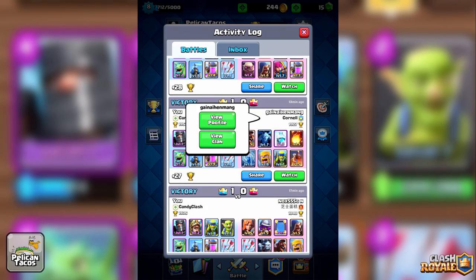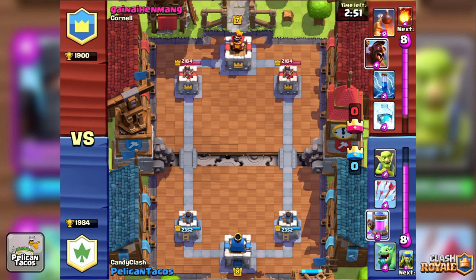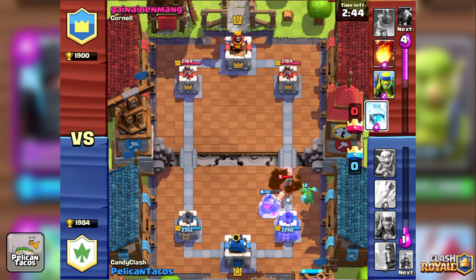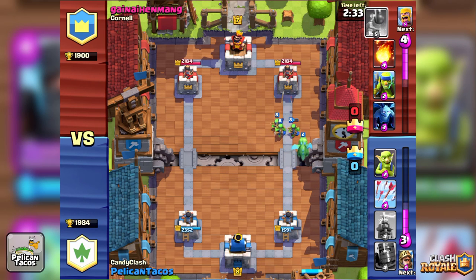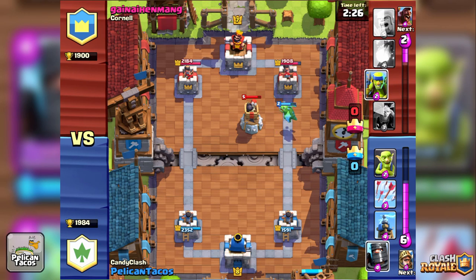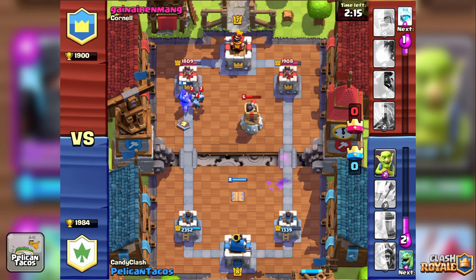Let's head on over to the next one — fighting Mr. Gain now. I'm fighting a lot of level sevens right now, and I'm not too excited about the Dark Prince since I'm a level eight, so I'm not as good as I could be. I'm going to drop the Elixir Collector right off the bat because I have no clue whether he has the free spell. He did, so if I hadn't dropped that Elixir Collector that would have been bad news. At this point I know he doesn't have much elixir. He had the Bomb Tower, so I decided to push on the other side instead.